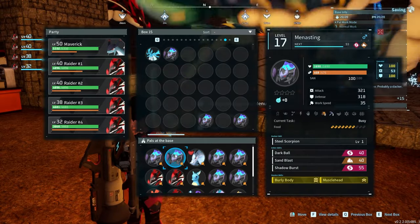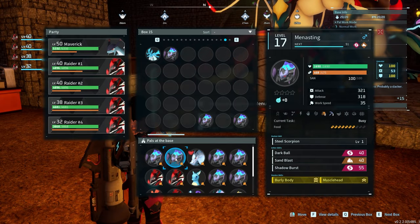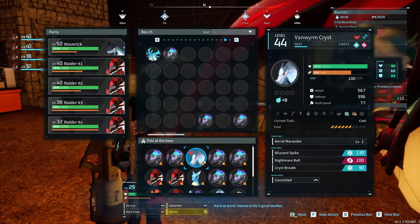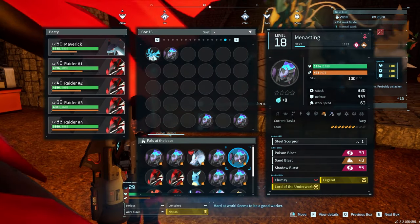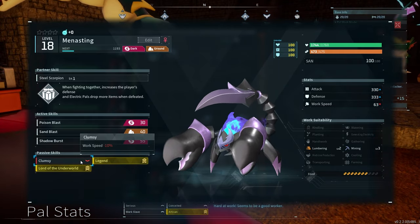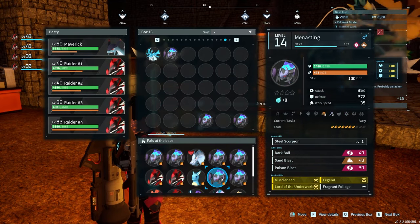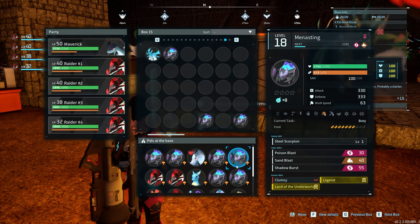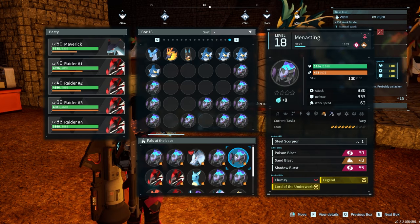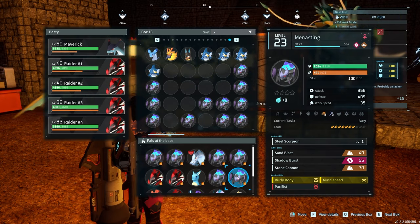Now, when playing with passives, ideally you want the two passives you want on a pal with 100 in at least some of their stats. In my case, I'm having a lot of trouble with these ones because some of these perfect pals have extra passives that make it harder to pass on the two that I actually want.